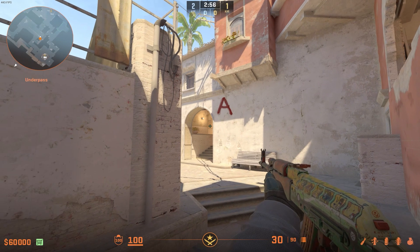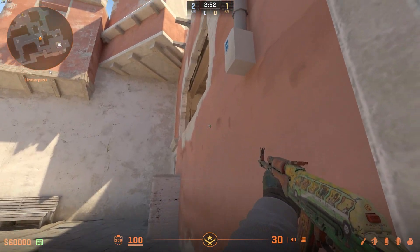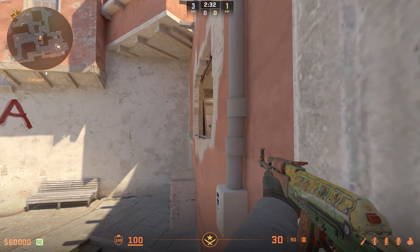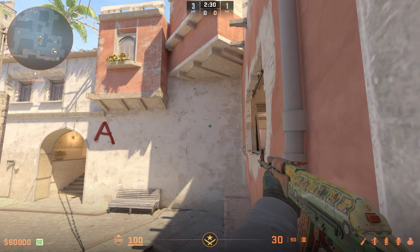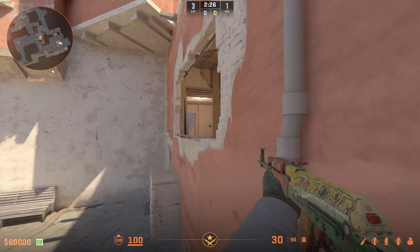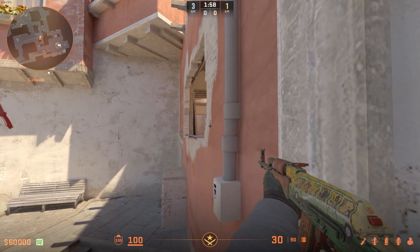Coming down to bottom mid now, just an easy little trick you don't really see in pug matches — boosting in this position to get an angle in towards jungle. It's really easy to set up. What makes this spot so good is that you can catch anyone off guard potentially watching palace and coming back towards mid as it might be smoked off, or watching anyone rotating through vent. And if you do manage to get a pick, you can easily jump into the window.